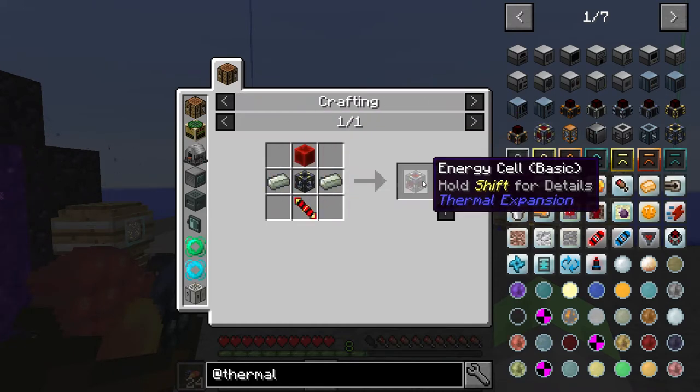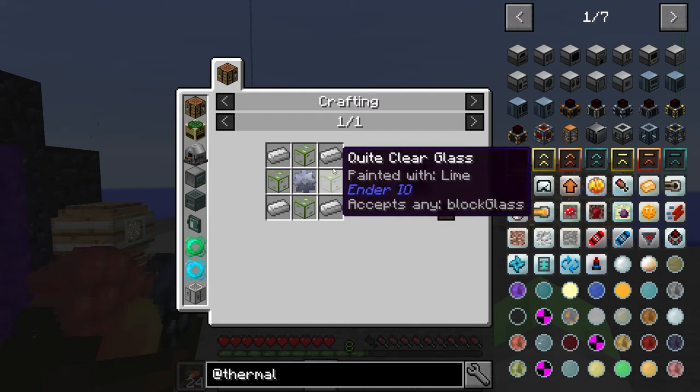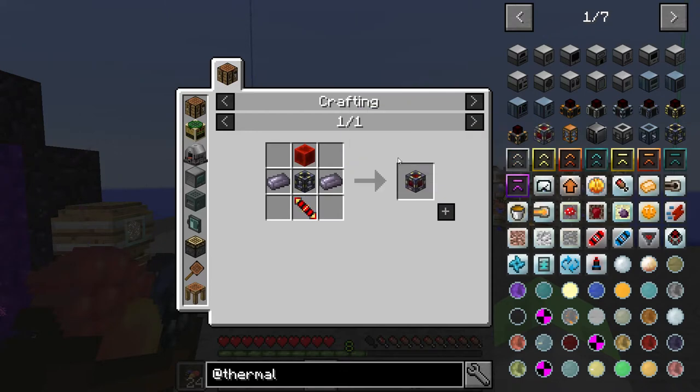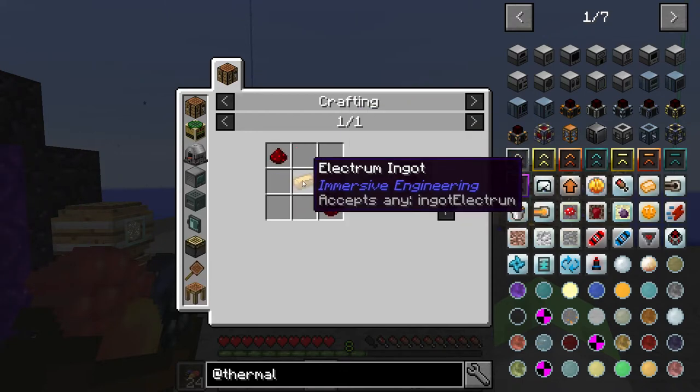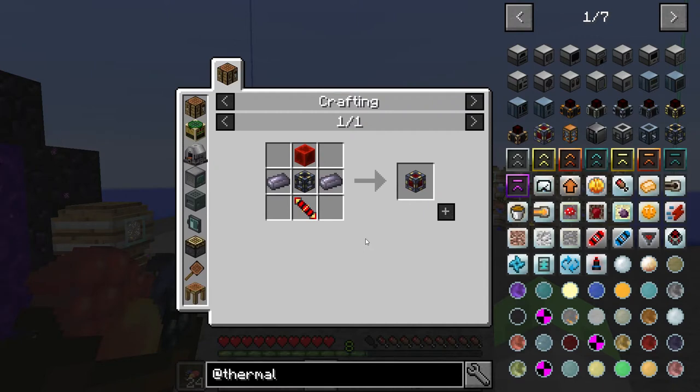You just fill it like that — pretty basic. The energy cell frame is just iron, glass, lead gear, two lead, electrum, and a redstone block. Pretty simple, we have the supplies for that. We just need to sit down, make it, and then we will have a way of transferring our power around the place.